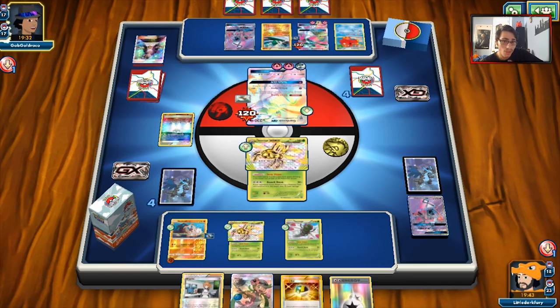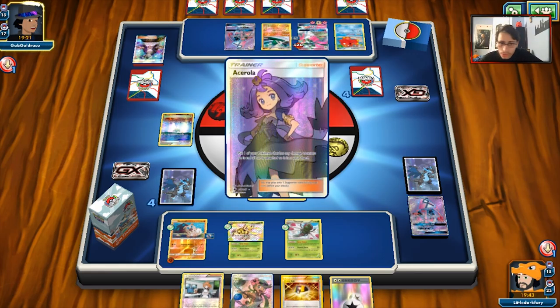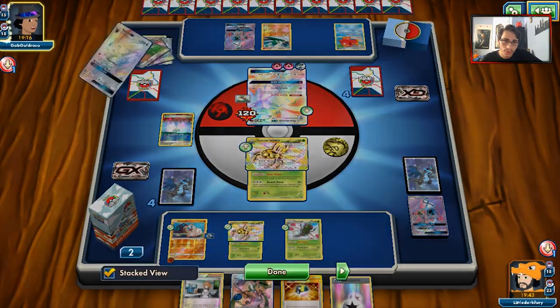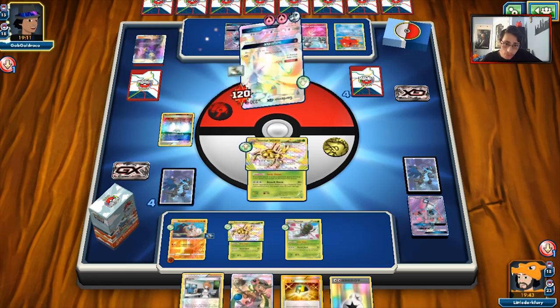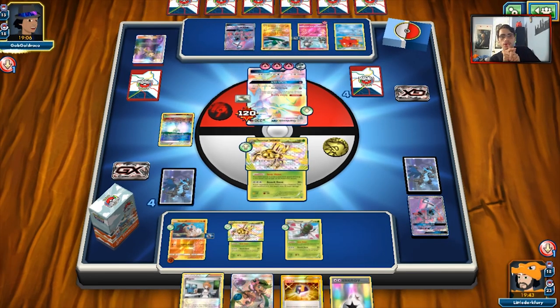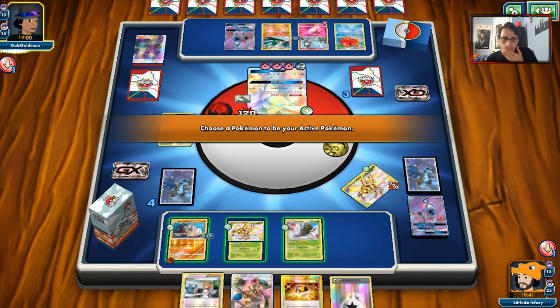I think we actually have a KO on Gardevoir here, and I think I will take it. Ace Rola is super annoying. He's actually going to retrieve the Boost Energy. Is he going to put the Ralts back down? He is — so that is 200, 230 damage, which is enough to knock him out. We can take out a Gardevoir. Are you really not going to attack me with Gallade? That's actually a really weird play, but I am okay with that.